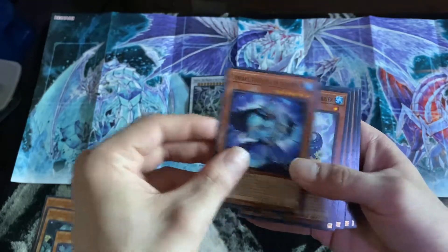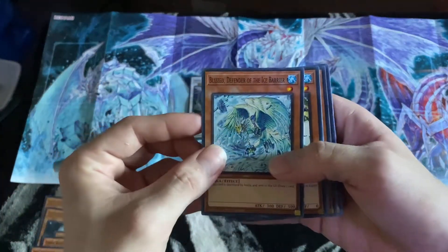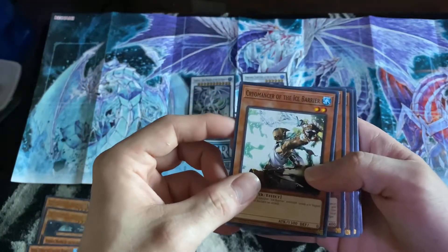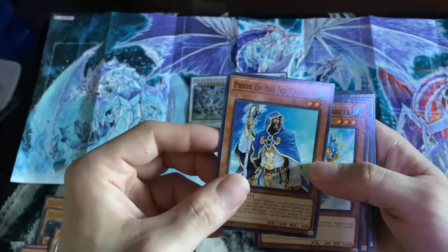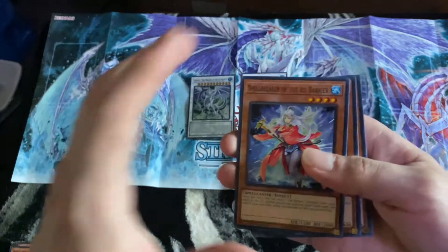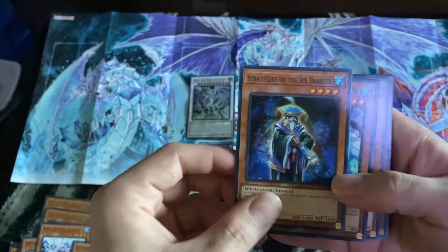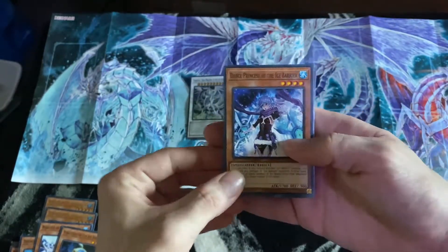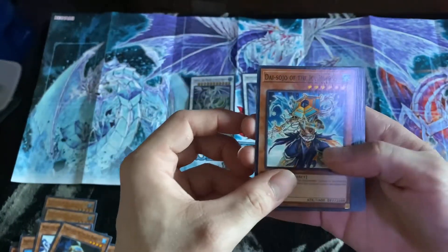General Wayne of the Ice Barrier. Hexa Spear of the Ice Barrier. Blitz, Defender of the Ice Barrier. Pyromancer of the Ice Barrier. Career of the Ice Barrier, Defender of the Ice Barrier. Warlock of the Ice Barrier. Spellbreaker of the Ice Barrier. Strategist of the Ice Barrier — a lot of ice barriers. I mean, I get it's Freezing Chains, but damn, they really like that Ice Barrier.